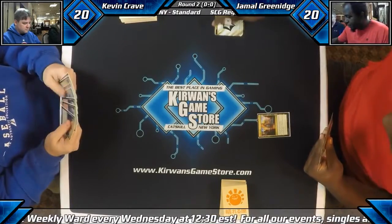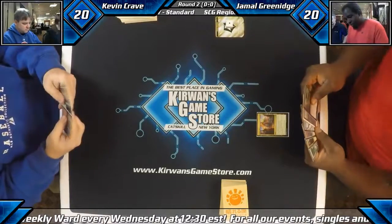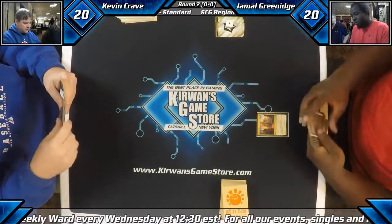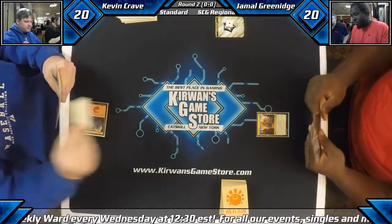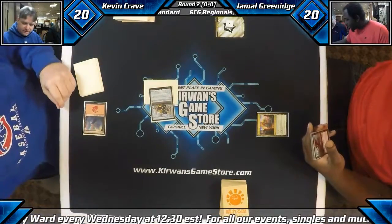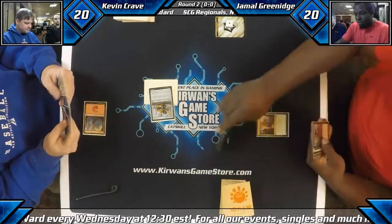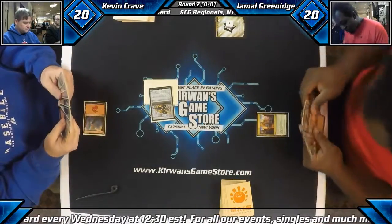Jamal on the play with an Aether Hub. We don't have any turn ones in this deck, so any of our tap lands would have been great. I'm assuming we have a bunch of basics after this. And a Bowmat Courier — that's a great turn one for Kevin. This card can just be terrifying in the late game when you can just sacrifice it and draw an entire new hand.